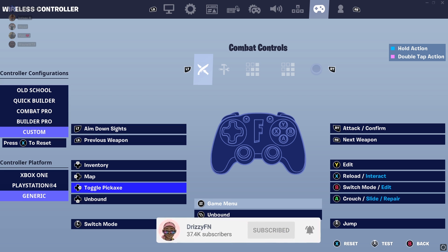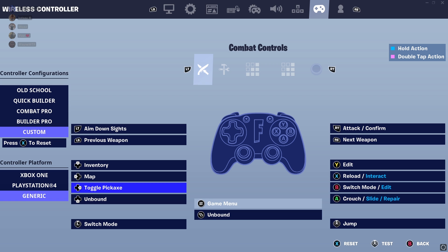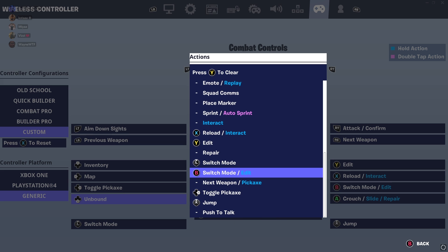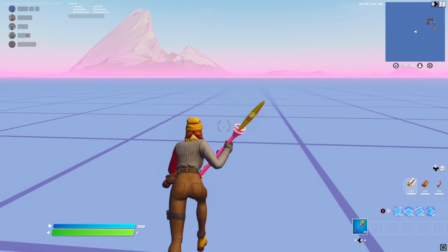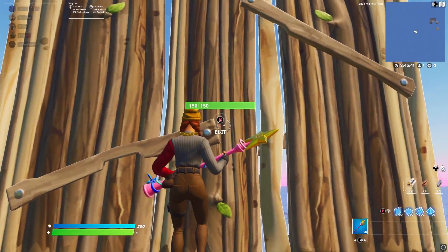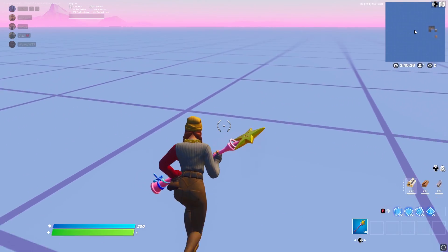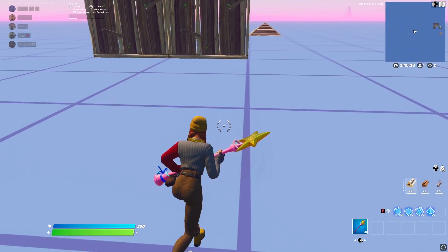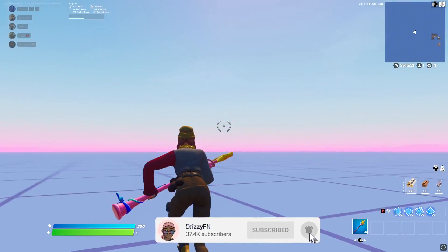My last tip for both console and PC: go down to your binds and set switch mode slash edit to an unbound button — on PS4 this would be the touchpad. Click it, go all the way down, and select switch mode slash edit, then save it. When you place a build it will show that unbound button with a little circle that says edit. Controller players, this is one of the best things — you'll notice the difference immediately, it's harder to mess up and input delay is much easier to manage.